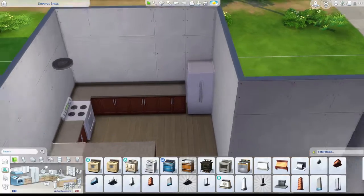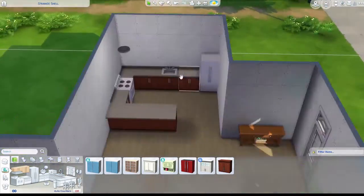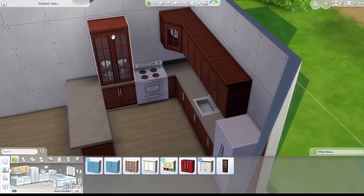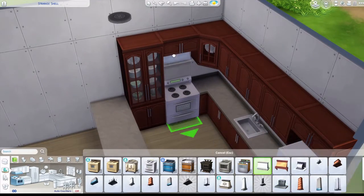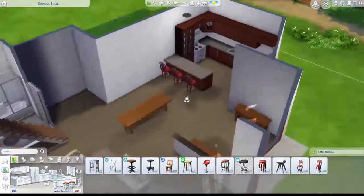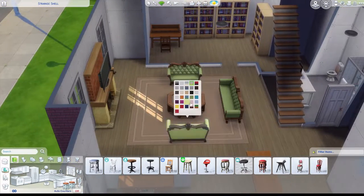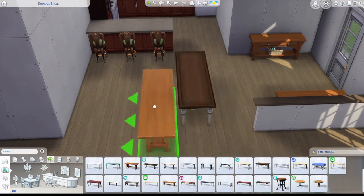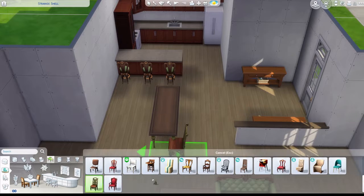Now I'm furnishing the kitchen. I'm not using the most expensive appliances - I think I'm using the second most expensive. Obviously counter spaces - I put the long one at the end too; I don't know if it makes sense but it looks nice. I always like those big counter pieces to fit somewhere. I'm putting some bar stools in - I think I went with this sort of theme or chair style everywhere else.